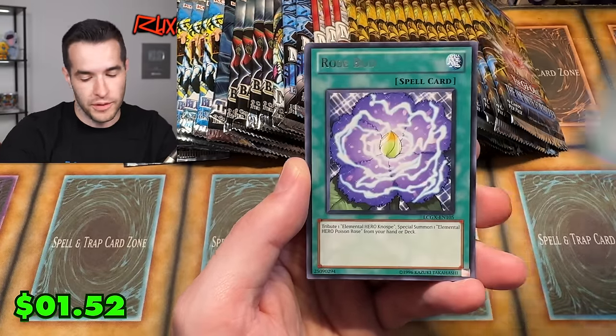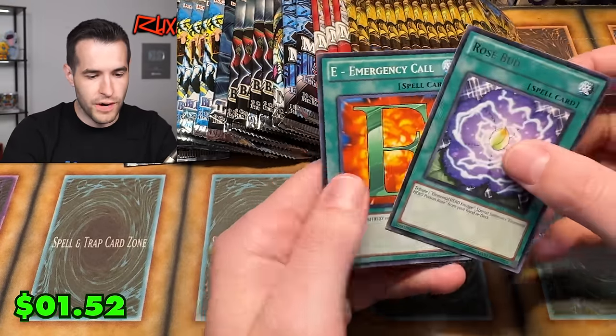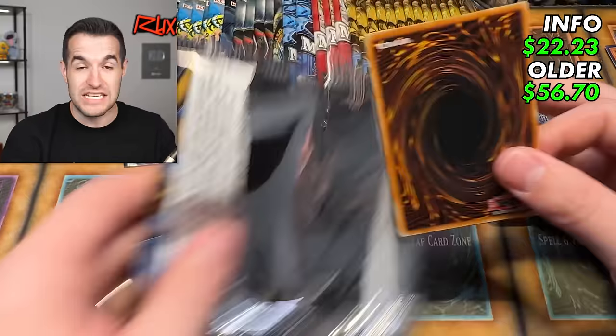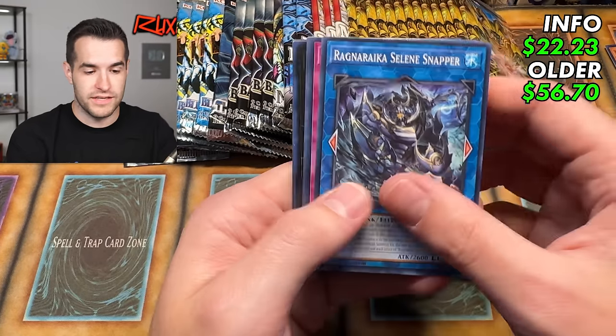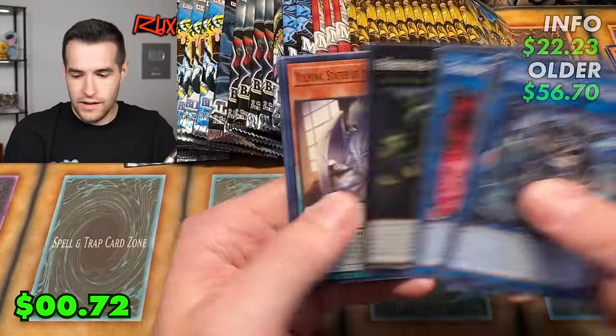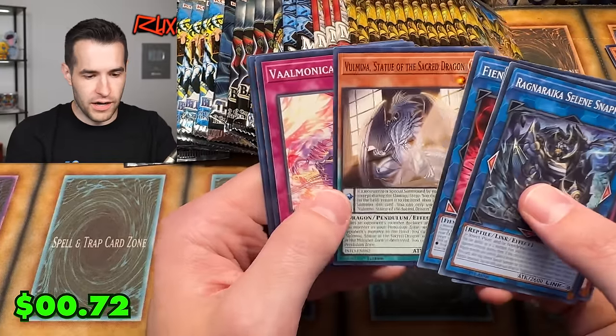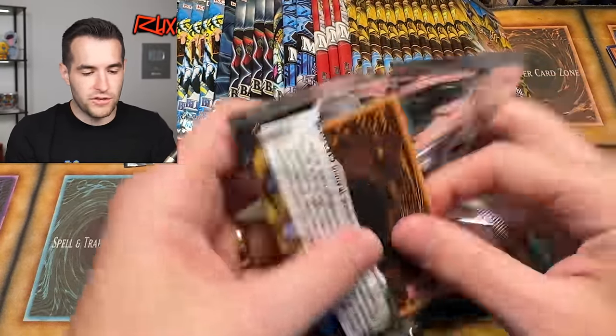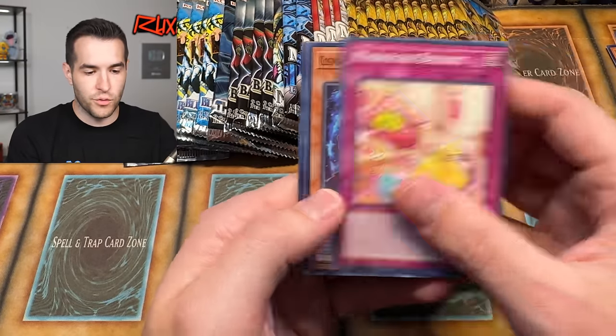We also pulled Instant Fusion — that would have been Light End Dragon right there. Then Rosebud, Emergency Call, and Flare Neos. One match complete! We actually got something and it's a Secret Rare pull, which isn't easy given how many secrets are in that set. Continuing on: Volmina, Broomy. We have a lot of potential matches and so far we've got one.